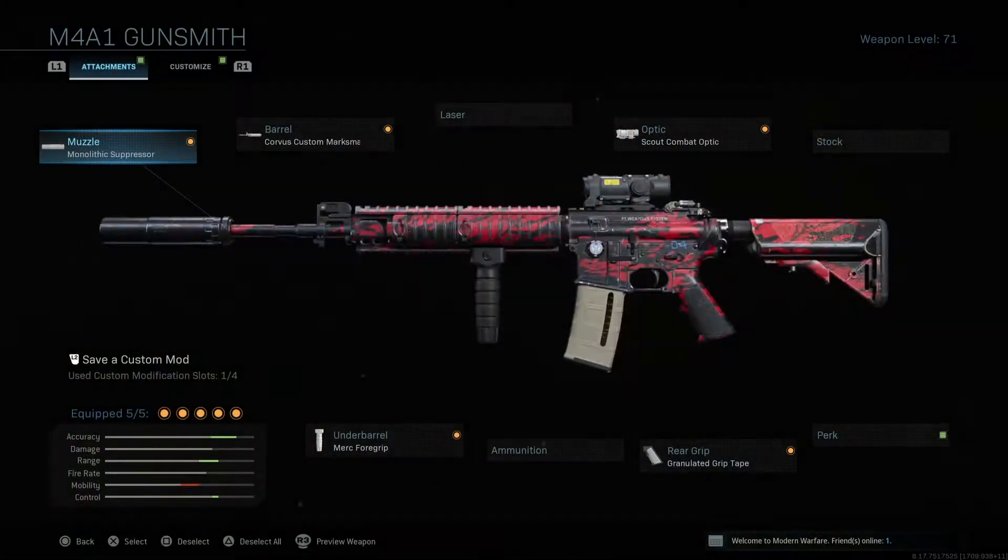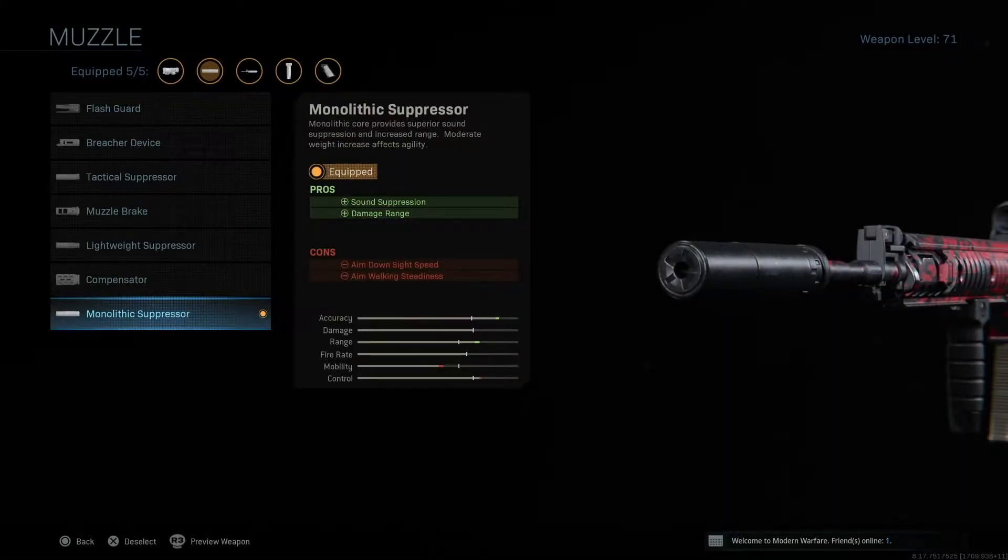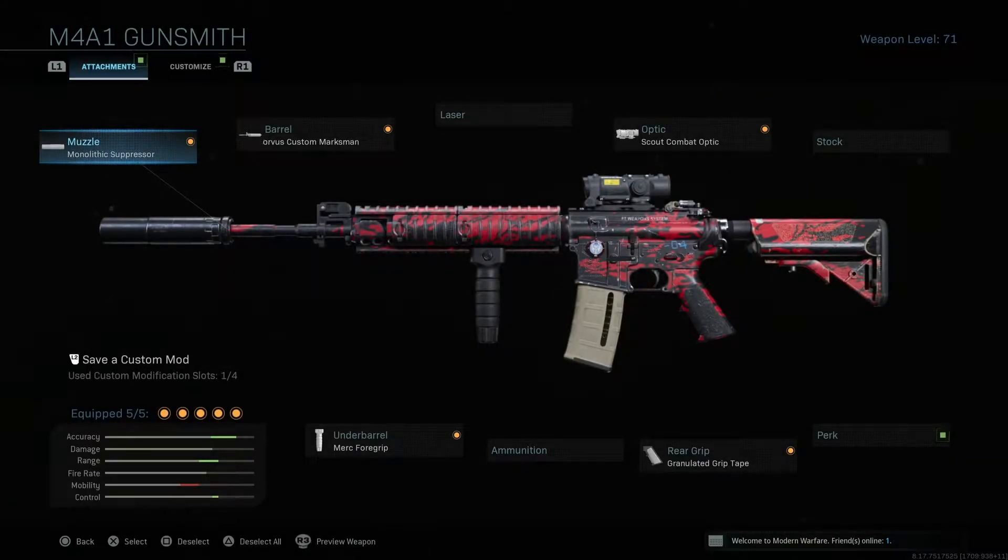Going into the M4A1 - the reason for these attachments addresses some of the biggest issues I have with Warzone. We have a mini map in Warzone and you don't want to be on that mini map because people around you will see you, so the monolithic suppressor is pretty important to have. Long range is also important, so I'm rocking the Corvus Custom Marksman barrel - it increases damage range, bullet velocity, and recoil control. The monolithic suppressor also adds sound suppression and damage range without hurting your damage over range.